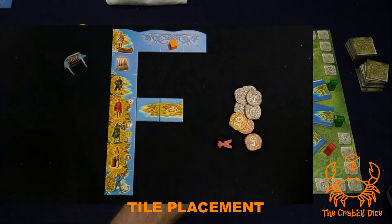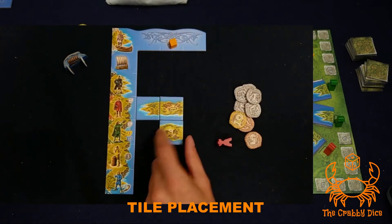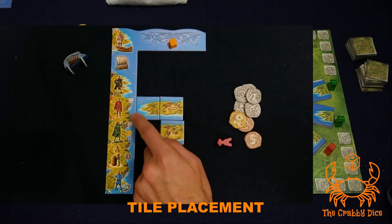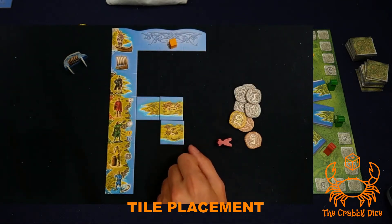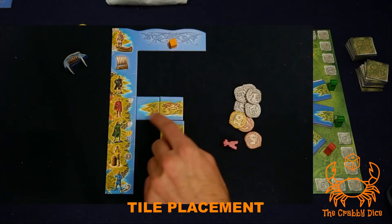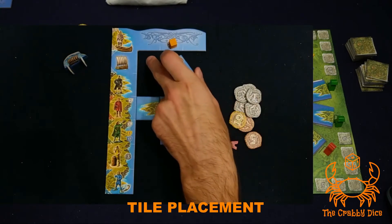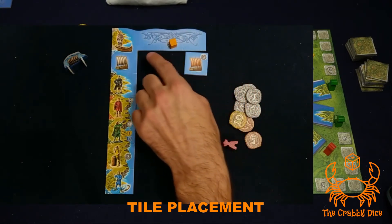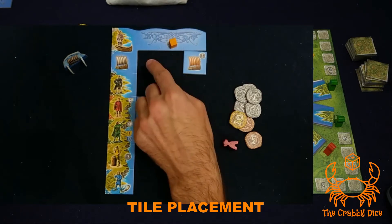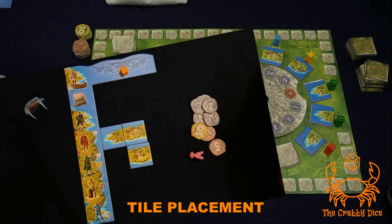As long as you can draw a path back to your main board it's a legal placement. For example, you can connect an ocean tile to another water tile as long as it traces back to your player board. You can add end caps or continue your islands however you like. The one exception is boats — boats must be played in the top row, and your first three boats must go there in any combination. If you fill all three sections, you can keep adding boats to the right.